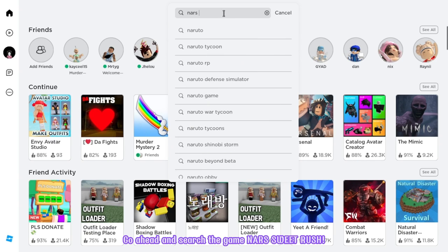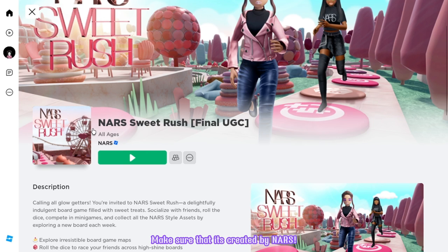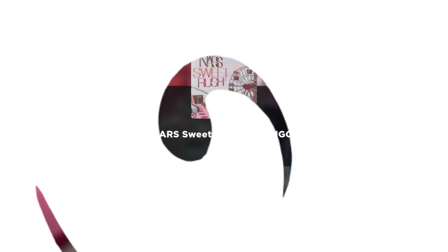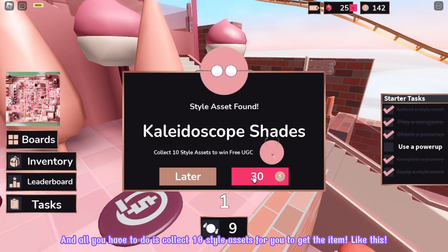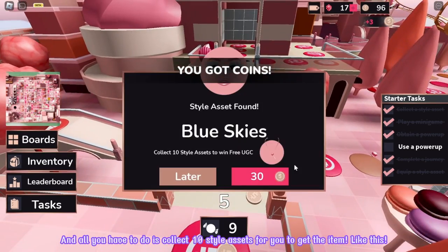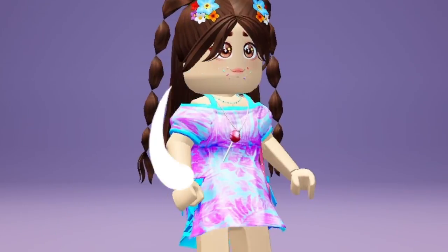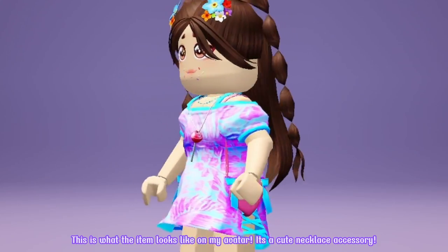Go ahead and search the game NARS Sweet Rush. It will be the first game in the choices. Make sure that it's created by NARS. Let's join! Once you've joined, go to Boards and choose the new Boards Sweet Thrills Park. All you have to do is collect 10 style assets to get the item. Collecting 10 of it will give you the item and its badge. This is what the item looks like on my avatar. It's a cute necklace accessory.